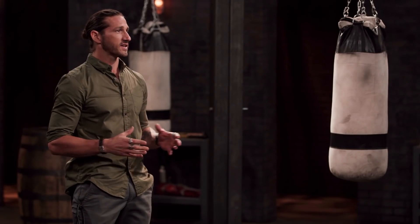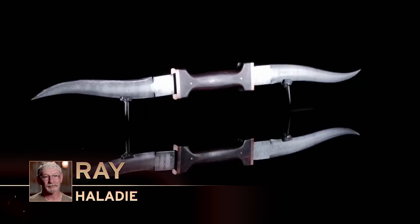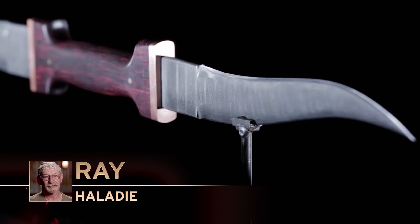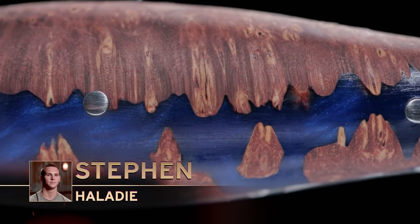Steven, Ray, welcome back to the forge. You've had five days at your home forges to work on your Haladis. Now it's time to see how they hold up in our weapons test. Ray, tell us a little bit about your weapon. I made my Haladi as close as I could to the original type of weapon, and I made the blades out of Damascus, and I think it'll do well. Steven, tell us about yours. I forged mine out of 1095 high-carbon steel and put my own kind of twist on it from the stuff I saw on the Internet.